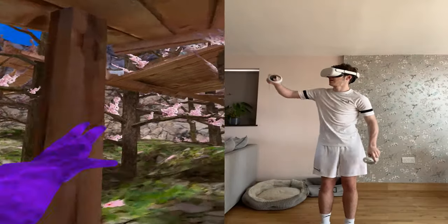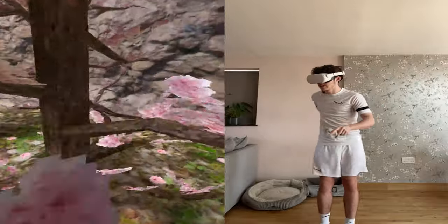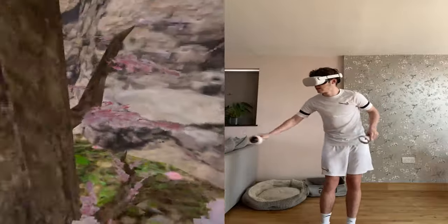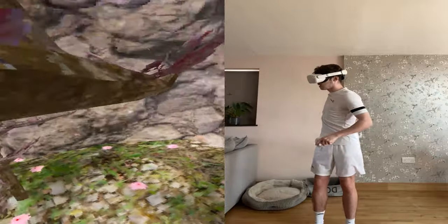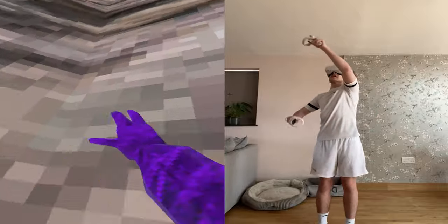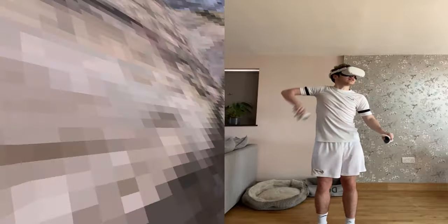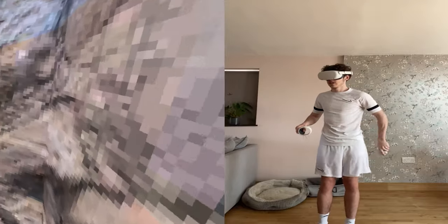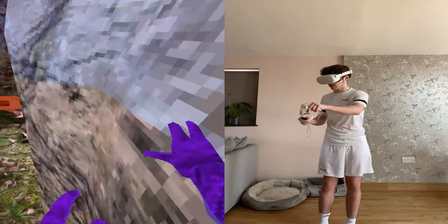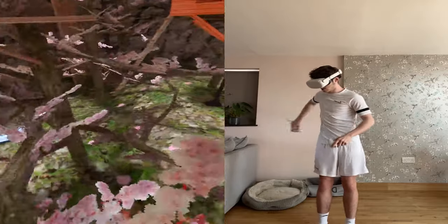Gorilla Tag works by using the controllers to track your hands in game. This means if you reach for a branch in real life, it will happen in the VR world. One problem this does create is many new players find that their arms ache not long after playing. This is a great step in making gaming more immersive because you can wave and even point with your fingers to interact with other players.